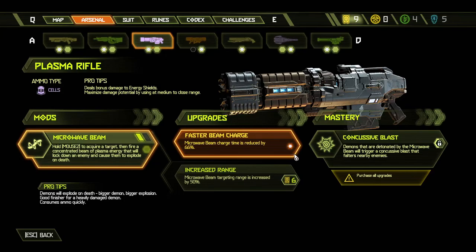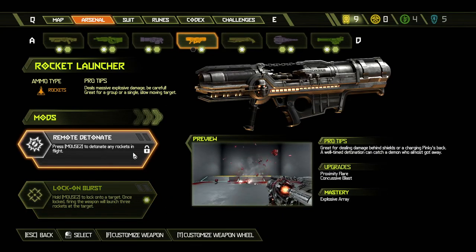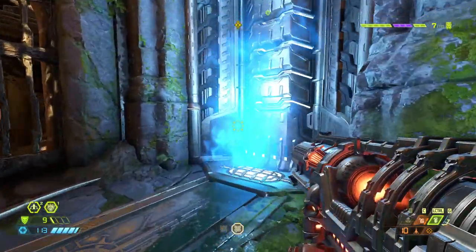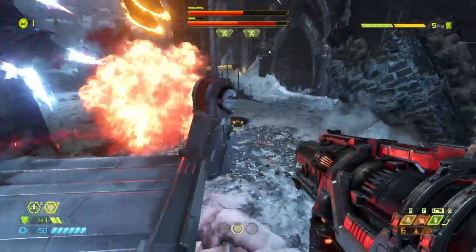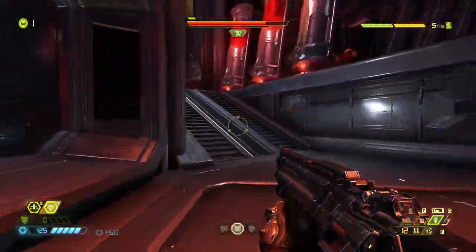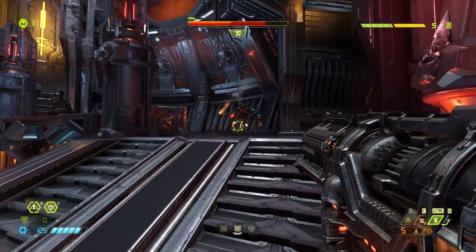Now we get to some not-so-great mod choices for certain weapons. The Rocket Launcher is one of those. The Remote Detonate requires too much attention to be used properly and you have to maintain line of sight until your rockets reach their target. The Lock On Burst is a much better option, but you have to make sure to pick up the Quick Lock upgrade as soon as possible. The default lock-on time is way too slow to use this mod effectively in combat, and unfortunately the Quick Lock takes 6 weapon upgrade points to unlock, making it a pretty big investment — but it is definitely worth it. Once you get it, you'll be able to hit large enemies with 3 rockets at once. Pair this mod with the Time Slowing Rune for a great combo.